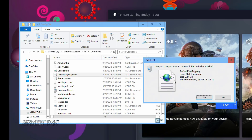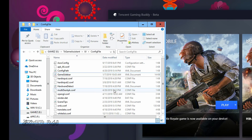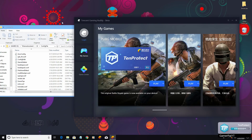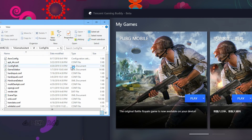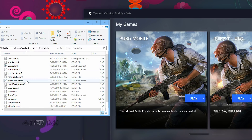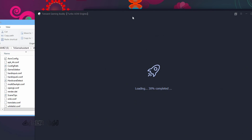This directory is the directory in which you installed the Tencent Gaming Buddy. Now start the Tencent Gaming Buddy and the game. The latest key configuration file will be downloaded. This should fix all the issues.